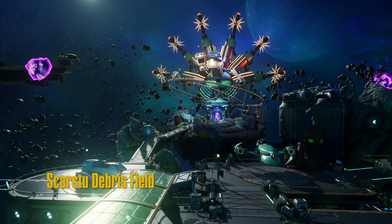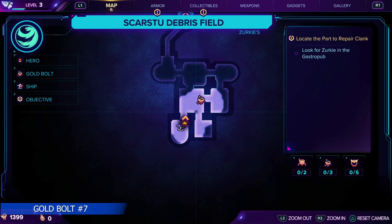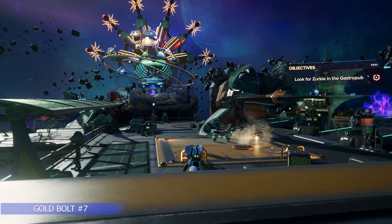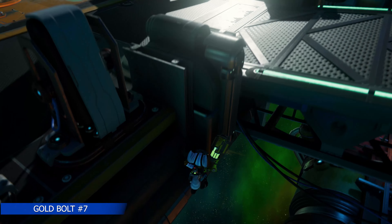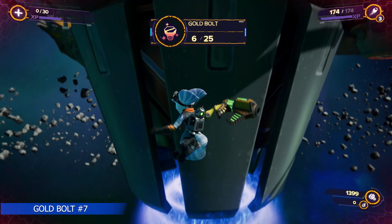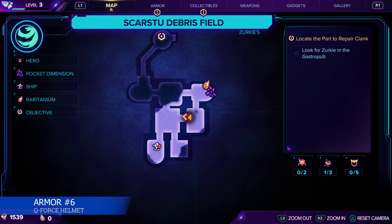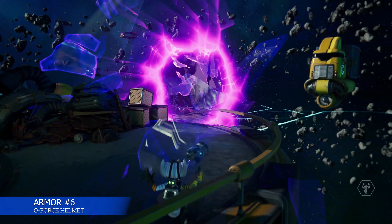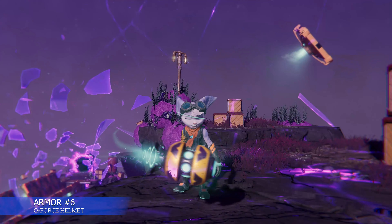We are now heading to Skarts II Debris Field. There's not a whole lot here — there is Zerkey's Bar where the challenges are located. Let's get this gold bolt if you'd like it; you'll have to drop and dash into it. There's also a pocket dimension in this area, clearly marked on the map. We'll pull it open, enter it, and acquire the Q-Force helmet at the end.